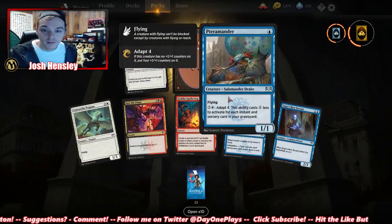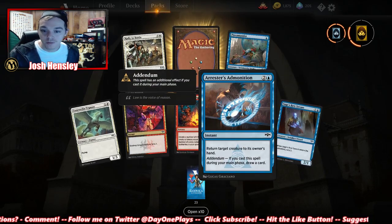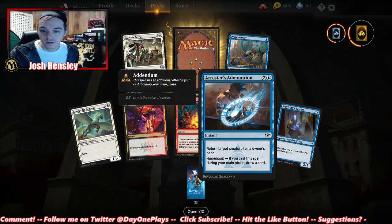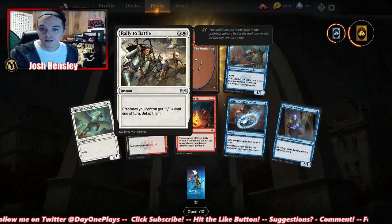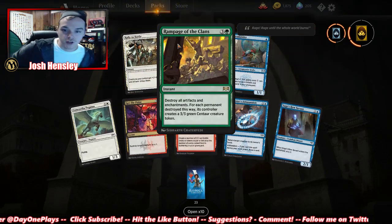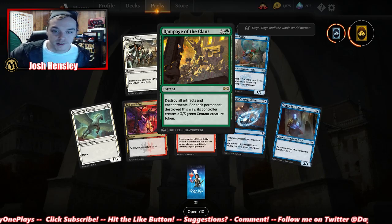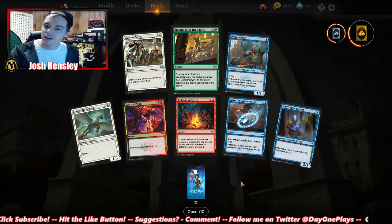Get to the Point, Pegasus, Goblin Gathering, Arrester's Admonition — return target creature. Nothing crazy in this pack. Rampage of the Clans: destroy all artifacts and enchantments; for each permanent destroyed this way, its controller creates a 3/3 green Centaur creature token. Interesting.